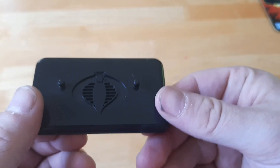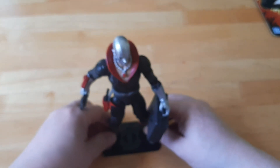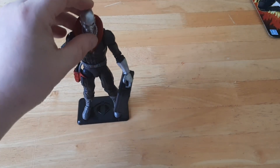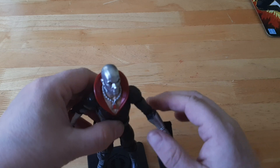The last accessory he comes with is this cool standing plate. If you want to put him on display, you can put him on to this standing plate. And there he is — it's a cool figure. He's pretty badass. Destro is pretty cool.